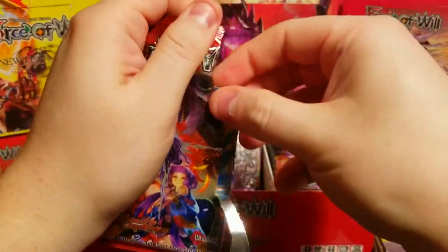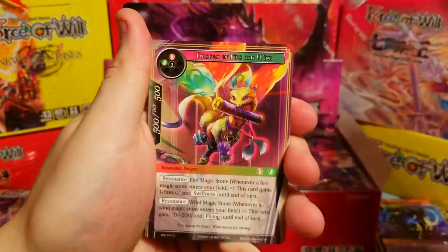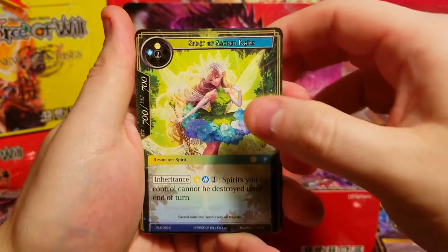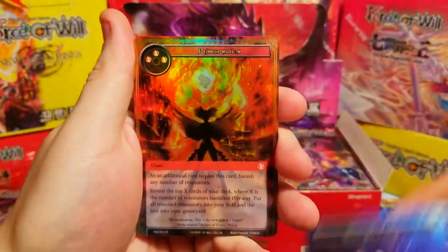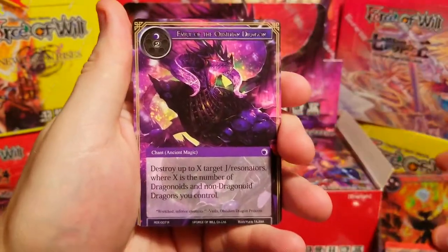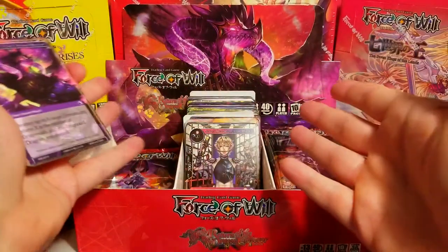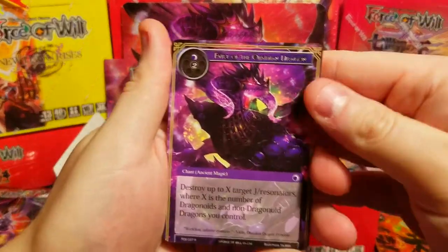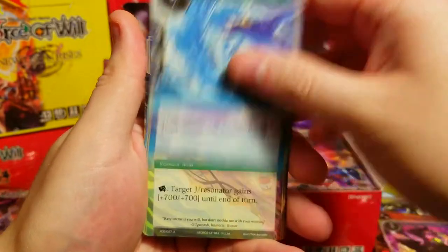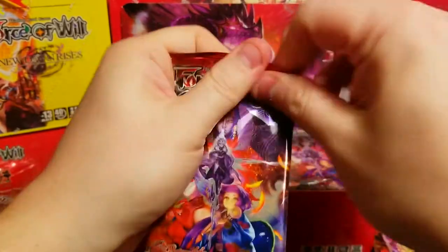Using the pull tab from the bottom — and that one worked! We've got a little drake foil, more dragons, and Erasure. Fiery Fox, Spirit of Sacred Rain, water magic stone, another foil Reincarnation — I'm over those now. Fury of the Obsidian Dragon as our rare. Behind it, an uncommon little water god and an ox.